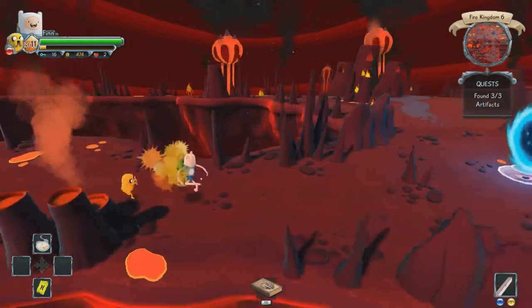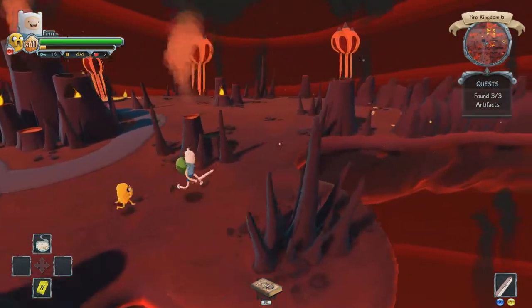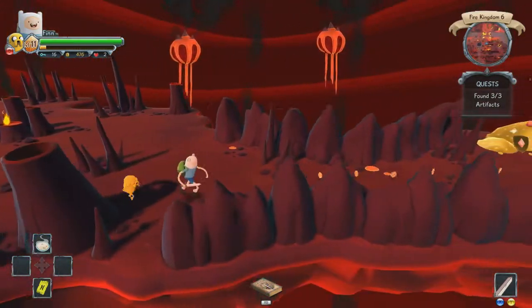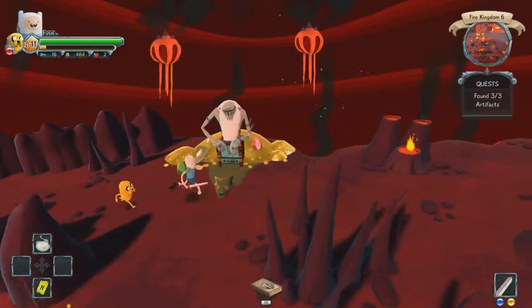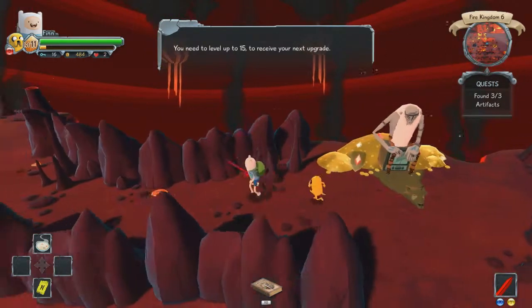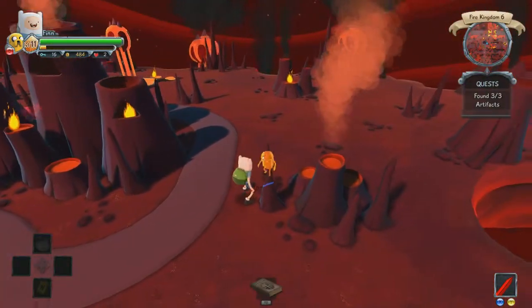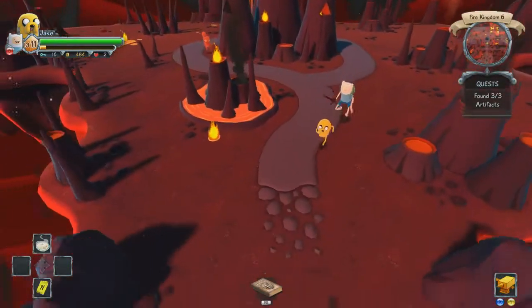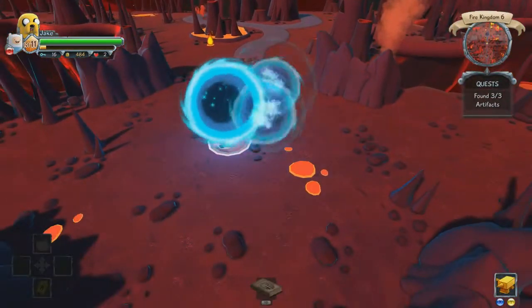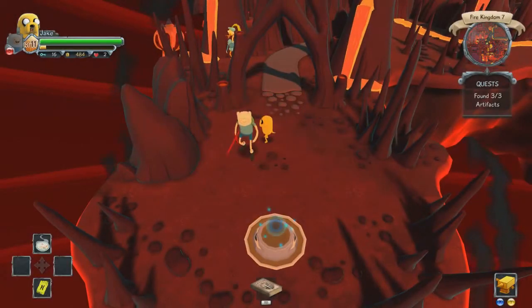That was enough fighting the big dragon — a huge enemy — and we managed to get level 11. Up here and to the right should be Billy, and he'll give us the family sword. You need up to level 15 to receive the next upgrade — that is really glitchy. Now we have the family sword and if we change over to Jake we have the anvil as well. This is the boss stage, so join me in the next episode where we'll be fighting the boss of the Fire Kingdom — probably the Fire King.